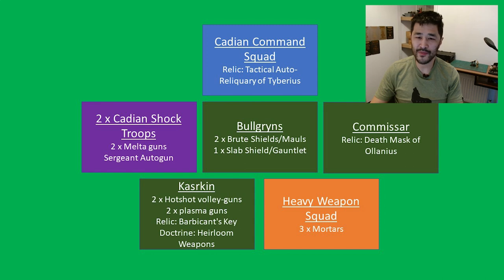There's a Commissar with chainsaw and bolt pistol, this time with the relic Death Mask of Orlanius for the 4+ invulnerable save. Then ten Kasrkin with two hotshot volley guns and two plasma guns, with the sergeant taking the relic Barbican's Key for the once-per-game deep strike redeploy and the additional doctrine of Heirloom Weapons for the +4 inch range. The list is finished off with a heavy weapon squad with mortars — exactly 500 points with three command points.